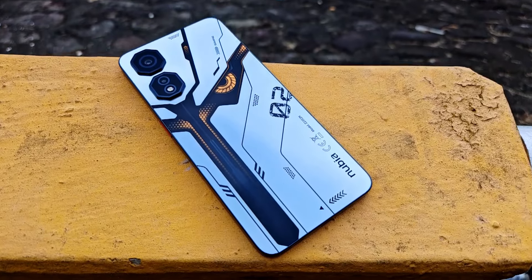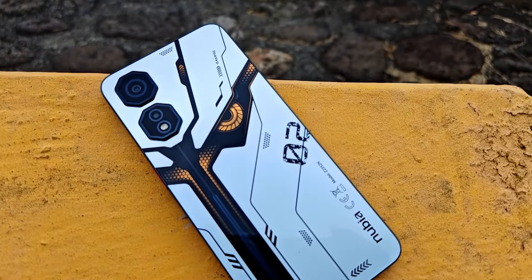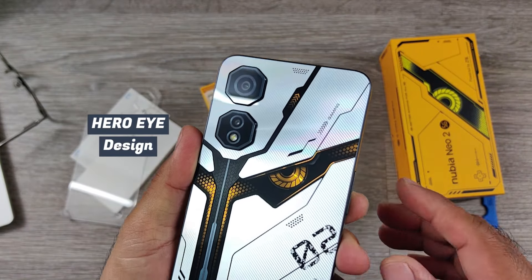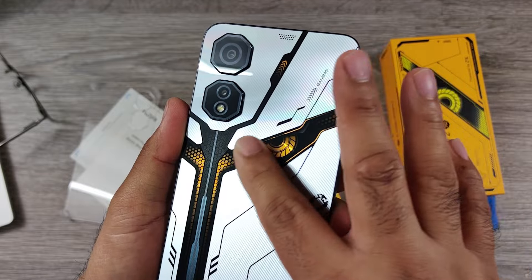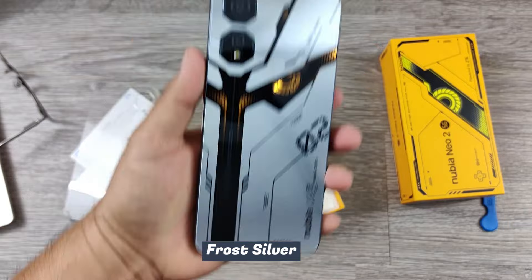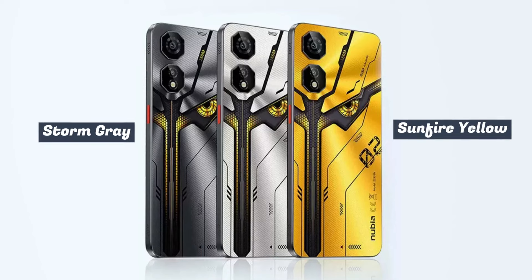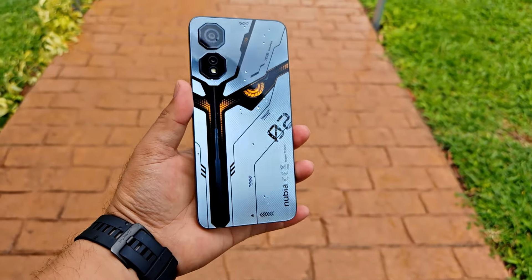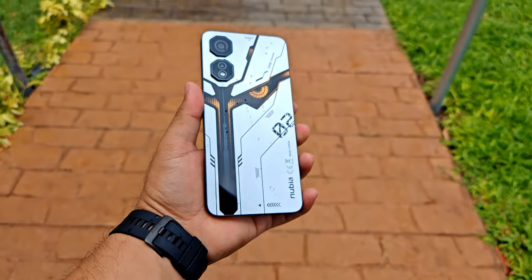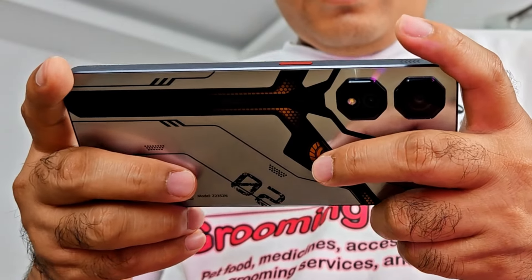This smartphone is designed for gamers. There's cool mecha graphics at the back with a striking hero-eye design. The cameras also look like part of the mecha head with its octagonal eye lens. I have the frost silver color variant, but it also comes in storm gray and sunfire yellow. However, all of these are just graphics — there are no vents nor RGB lighting in the glossy back panel, so it feels like any other normal smartphone when used.